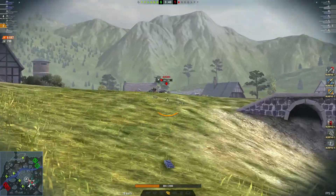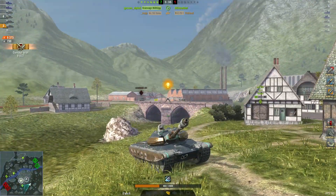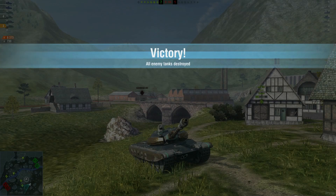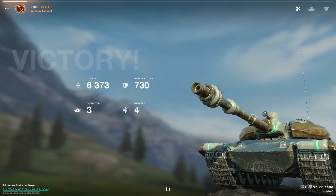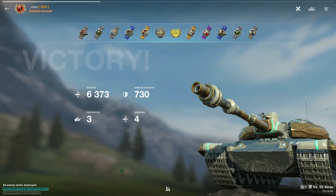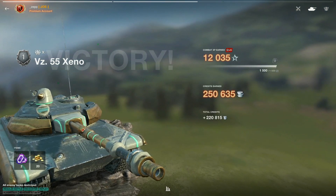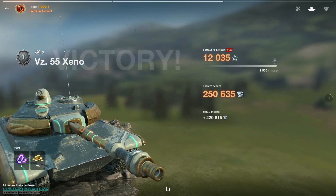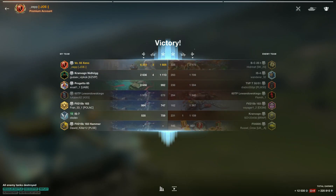A little Bat-Chat trying to hide. Bye-bye! Well played and thank you again for your replay. Let's take a look at the final results for this game. Six thousand three hundred seventy-three damage, seven hundred thirty blocked damage and three kills for that gold M. Twelve thousand and thirty-five XP with a times five, and two hundred twenty thousand credits. Nice job - right up the top there.